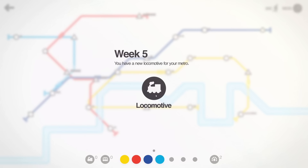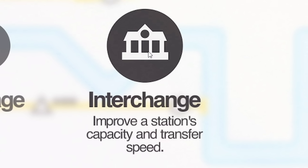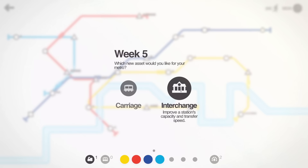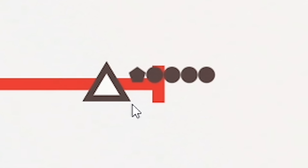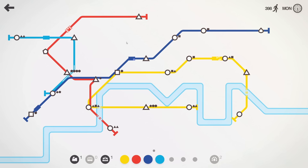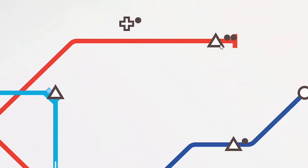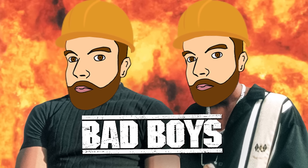It's now week five — thankfully another locomotive, definitely needed. There's a new type of upgrade: an interchange, which improves a station's capacity and transfer speed. That could be very useful, particularly at the ends of lines. Looking at the red line's end station, the capacity is getting pretty dangerous — maybe that's more of a save-for-emergencies thing, because once a station has passengers waiting too long you start to get a timer. I'm going to delete that line and bring it through the interchange station — it's one extra journey, but what are you going to do?